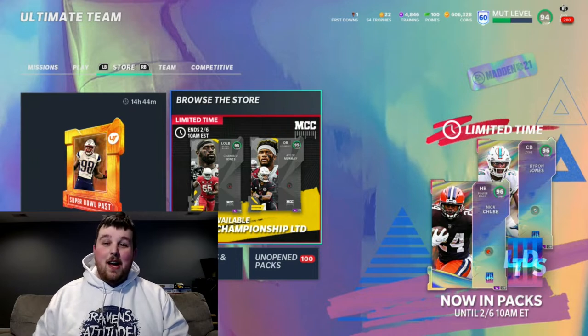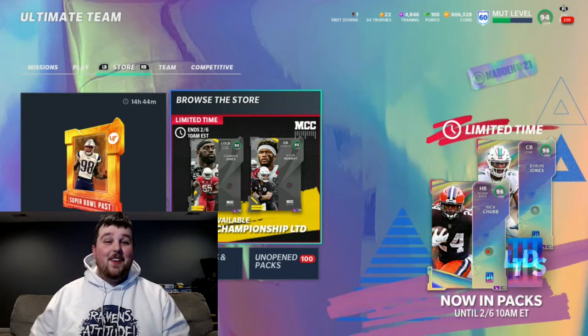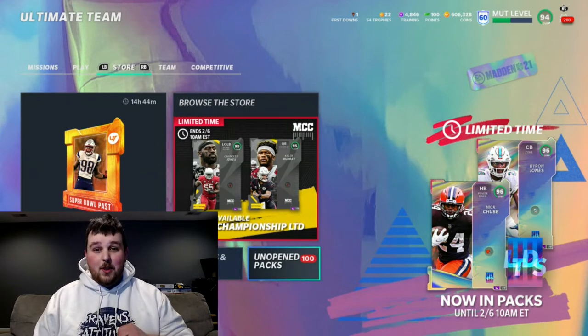We got Nick Chubb, Byron Jones, Kyler Murray, Chandler Jones, and we also have Pat Pete and Larry Fitz. We're going to open up 100 Get-a-Golds — 500,000 coins. Let's see if we can make our money back or at least pull something crazy.